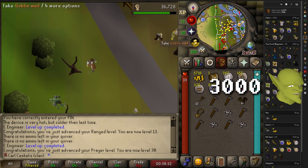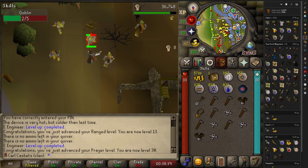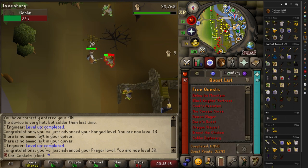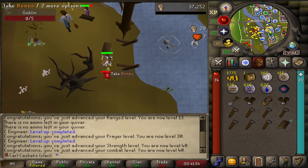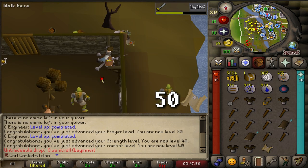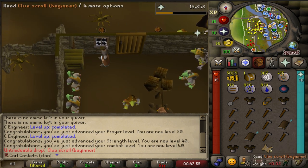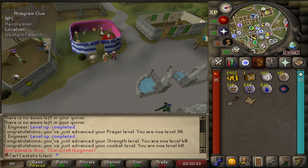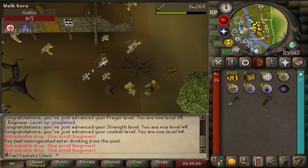We have surpassed 3,000 goblin kills - that is absolutely insane. I kind of wish we had Champions Guild unlocked because at least we'd be working towards a goblin champion scroll, but we have no quest points so we're not even close. We just hit 40 strength and I am going terribly dry on this next clue scroll. Finally - a hairdresser in Falador - the next casket.